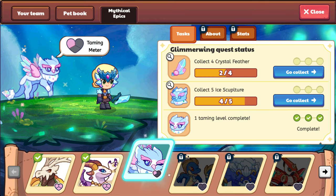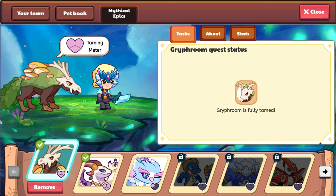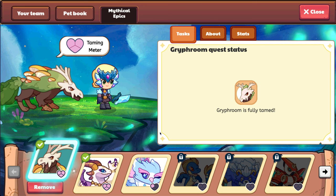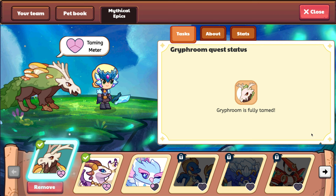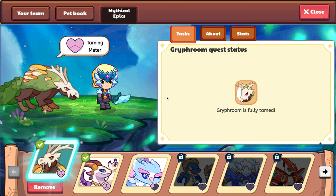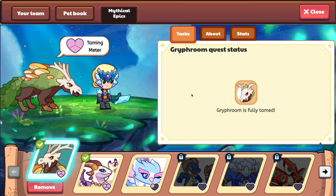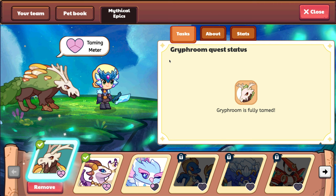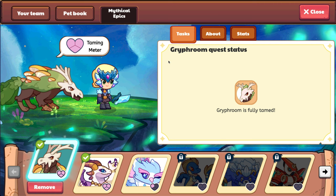Griff Room requires six vines, which you get in Sky Watch. Then you need five bugs, which you can get in Shiver Chill. And then you need four mushrooms, which you get in Firefly Forest.